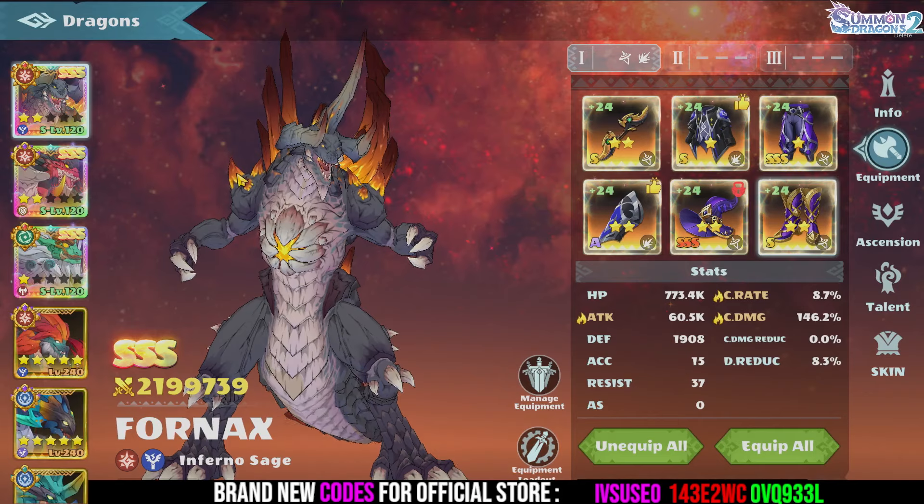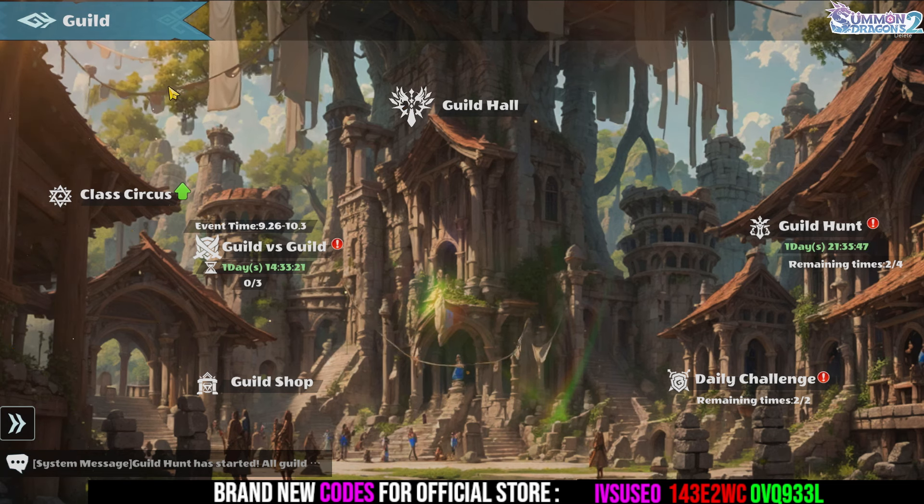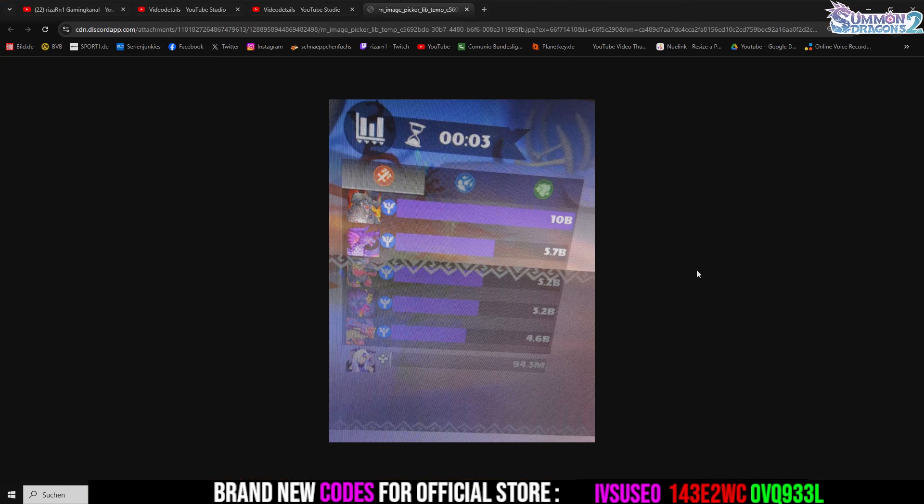Let's test him out in PvE and then in PvP. I can show you a screenshot from yesterday — I did the Nocturne Expedition, stage 12-1, and I used Fornax there. He did 10 billion damage while my Astra only did 5.7 billion, my Ymir only did 5.2 billion, my Erebus 5.2 billion, and Agni 4.6 billion. So he did really awesome in the Nocturne Expedition. He's doing good damage, has good CC, good control, and you don't even need healers in the team.